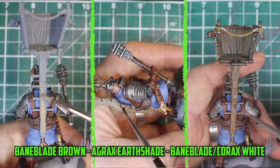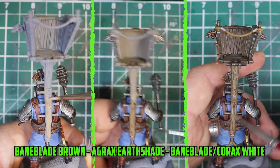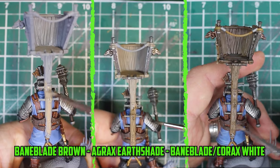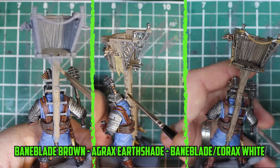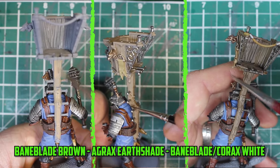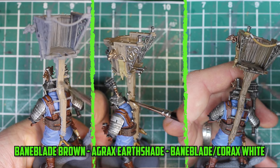For the watchtower — which I should have painted separately before gluing it on to make it a little easier — I based it with Baneblade Brown, shaded it with Agrax Earthshade, and then dry brushed it with a mixture of Baneblade Brown with a little bit of Corax White mixed in.